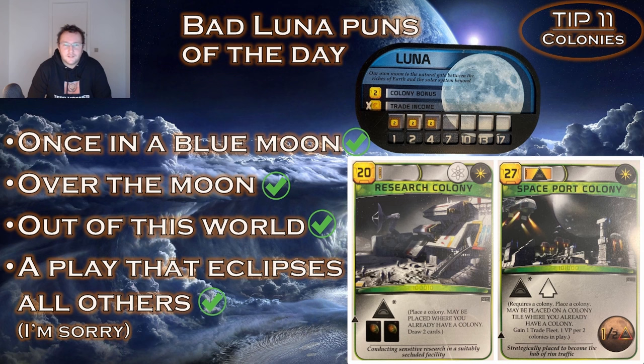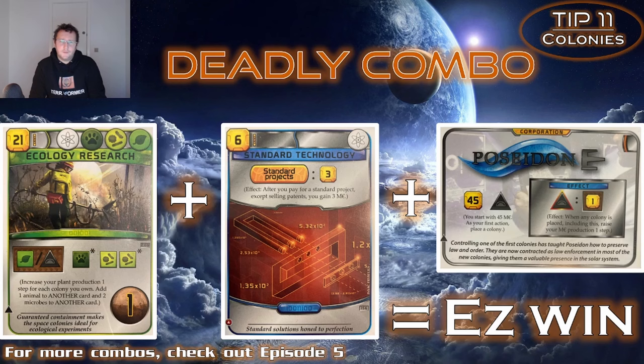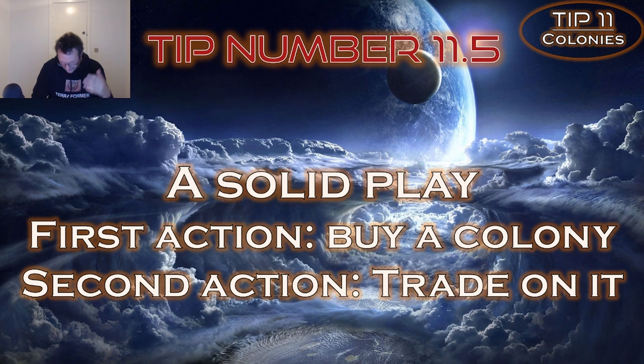All things considered, Luna is really powerful and you should seriously consider building a colony there every game. The standard project to build a colony for 17 mega credits is actually good — and it doesn't even have to be Luna. Pretty much all colony cards are usually good, especially in the early game, and if you get a little colony synergy it can be incredibly powerful. A good solid play is to buy a colony as your first action and then spend 3 energy to trade as your second action in the same turn, so your opponent doesn't get the chance to trade there or take your spot first.